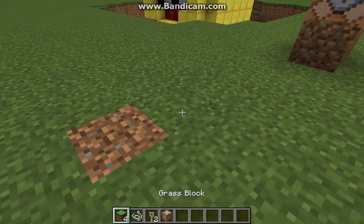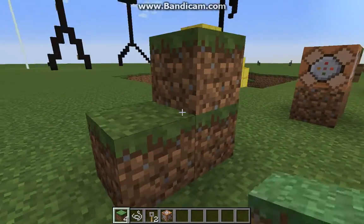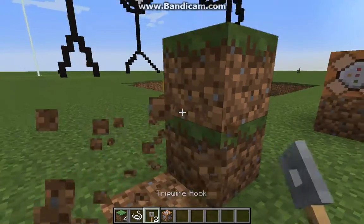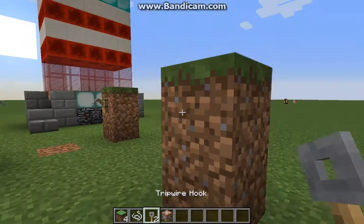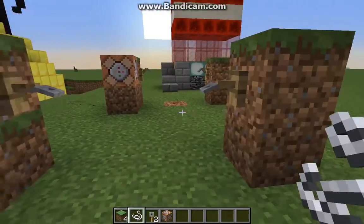All you need is what you see in my inventory — something to put some tripwire hooks on, say some grass blocks. Place two tripwire hooks between them and put your piece of string. Now you have the basic trigger.